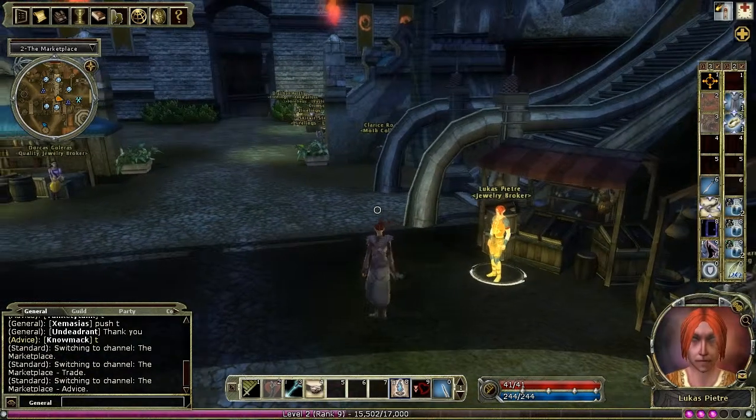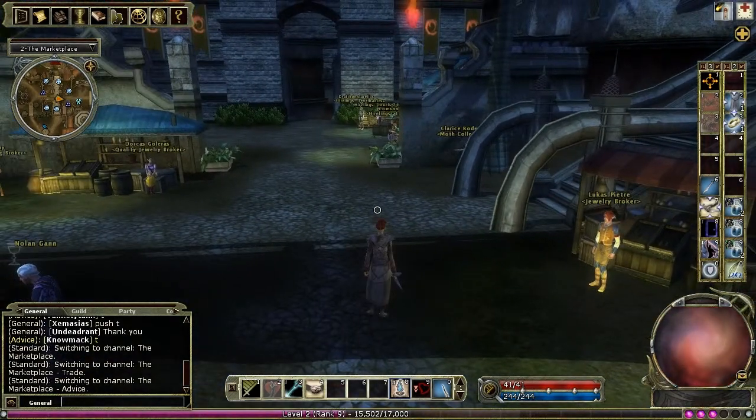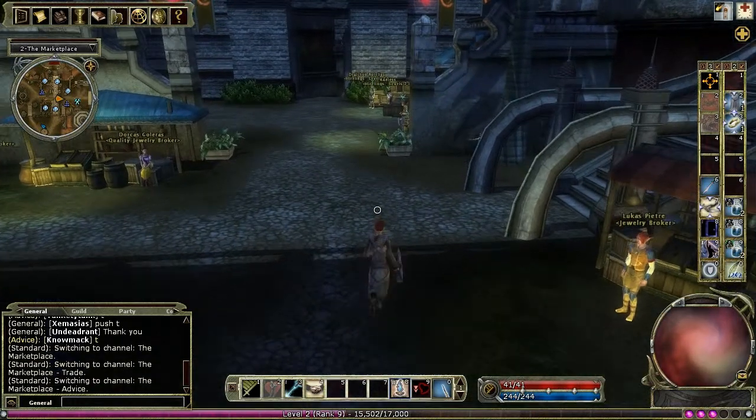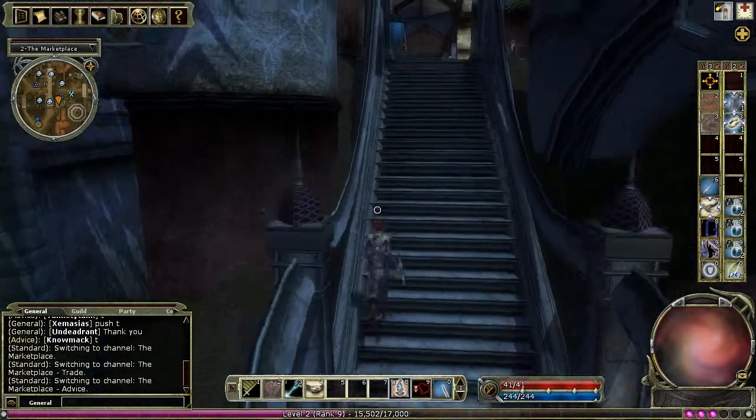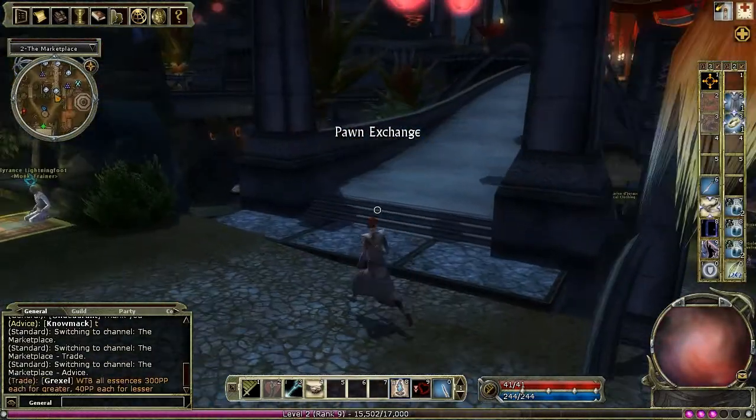To the east of the brokers are the hireling vendors, and down the steps there are also two taverns in the marketplace. Now back upstairs and over the ramp into the market.